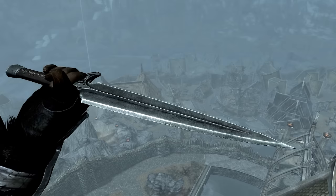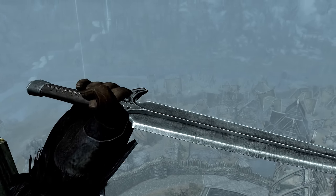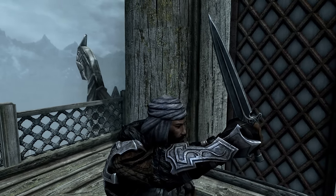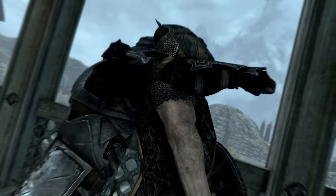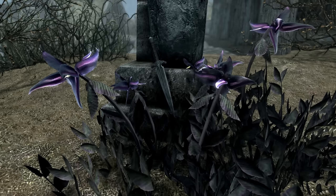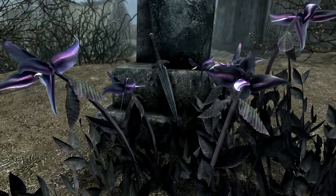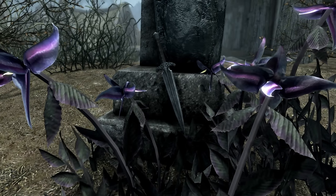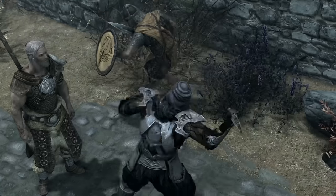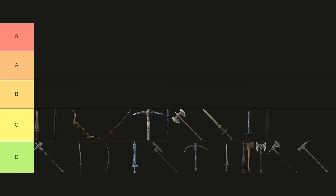Vold's Lucky Dagger. Some claim this dagger to be a hidden gem, with its supposedly high chance of critical hit. But before you get your hopes up, there's one crucial detail these people are missing: critical hits only consider the base damage of a weapon, ignoring enchantments and skills. Since this dagger is basically just an enchanted steel dagger, the benefits of such an enchantment are minimal. That said, no matter how little the damage from critical hits is, they always stagger enemies, making Vold's Lucky Dagger a decent choice for an offhand weapon. C-tier.